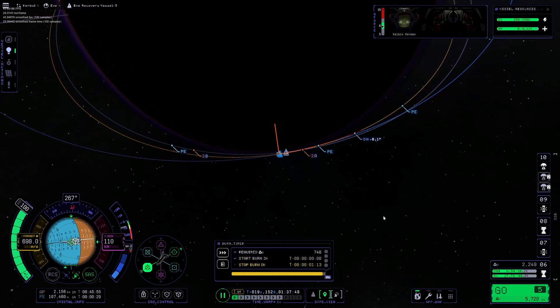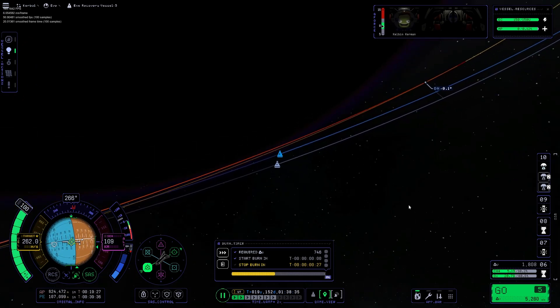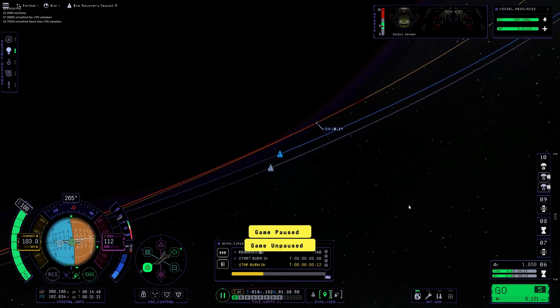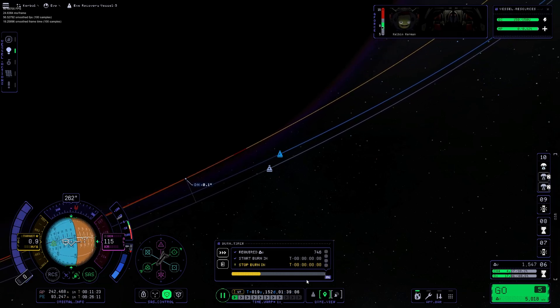Here I perform my burn to cancel my relative speed. This will ensure that I have practically the same orbit as my target, so I can just burn towards my target to get an encounter.